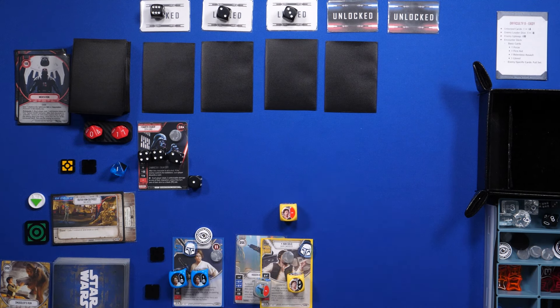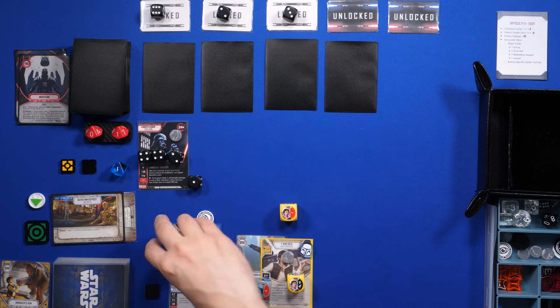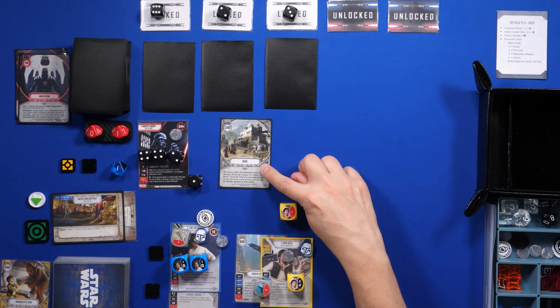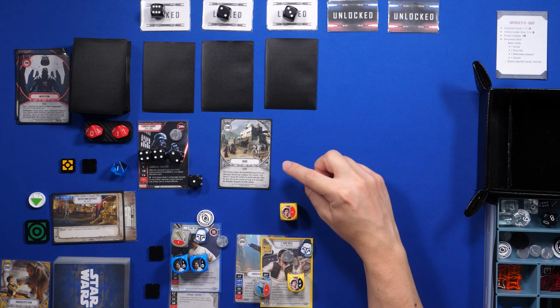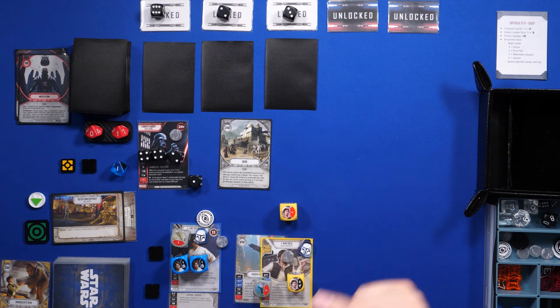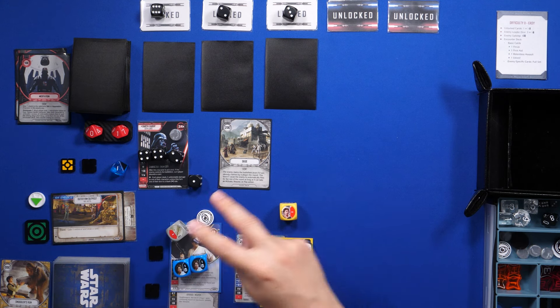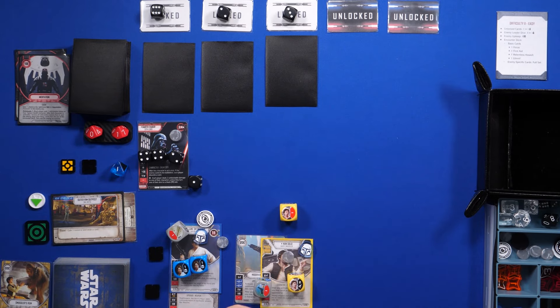Now I'll play Hunting Rifle on Luke. Vader will play a card — Cease: the enemy claims the battlefield even if it was already claimed by a player this round. This doesn't cause the enemy to automatically pass for the rest of the round as long as it can take activate, resolve, or play actions. Because I decided to play Hunting Rifle instead of claiming, Vader took advantage of that and claimed the battlefield earlier than he normally would have.